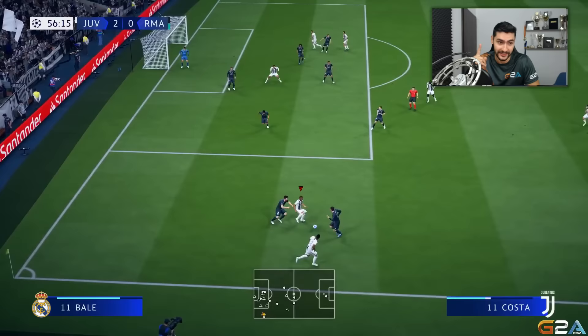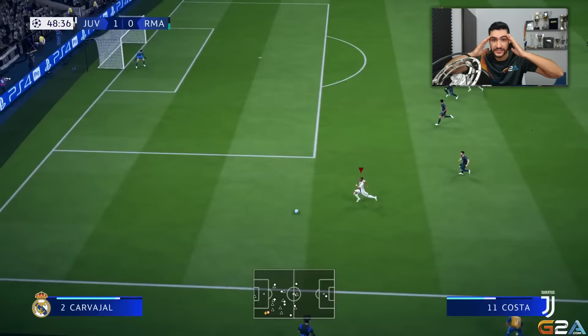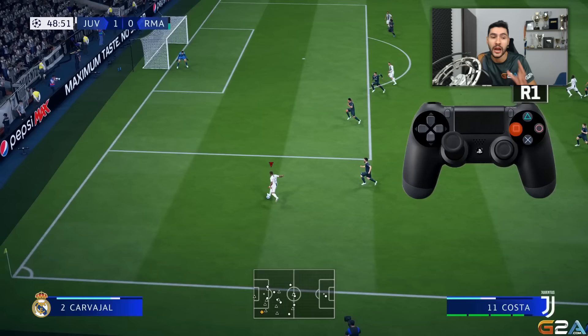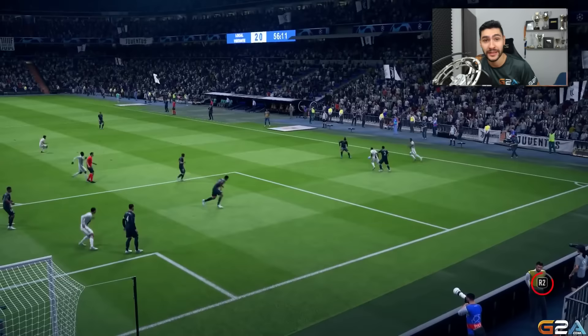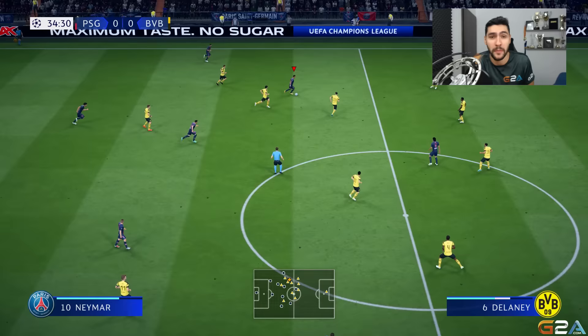Last but not least, the number one attacking thing this year — I've done a separate tutorial but had to include it here because it's that amazing. This is the most overpowered move in FIFA 19 so far. Press and hold R1 on PlayStation or RB on Xbox One, then load the crossing button to between three and four bars. The ball just flies directly to your player — look at that — and it's almost always a goal. Make sure to check the previous tutorial on the channel.